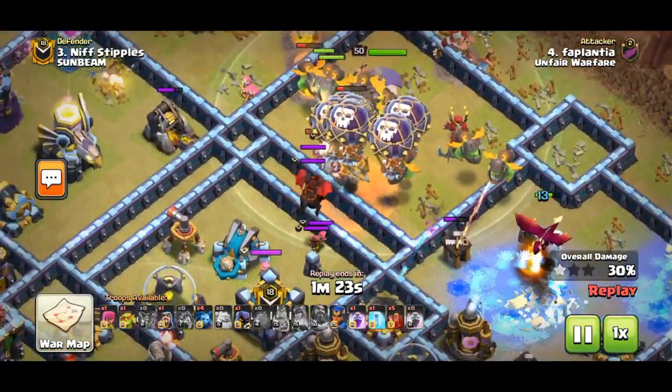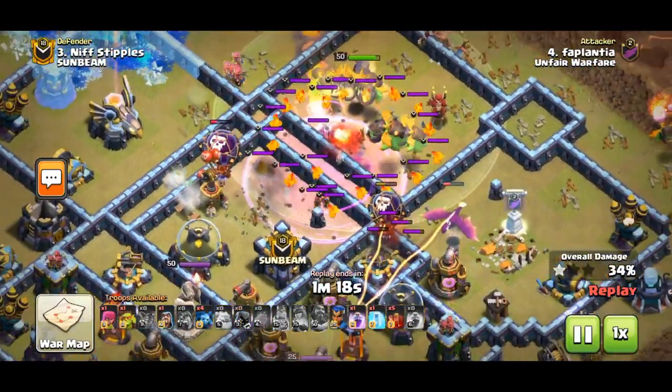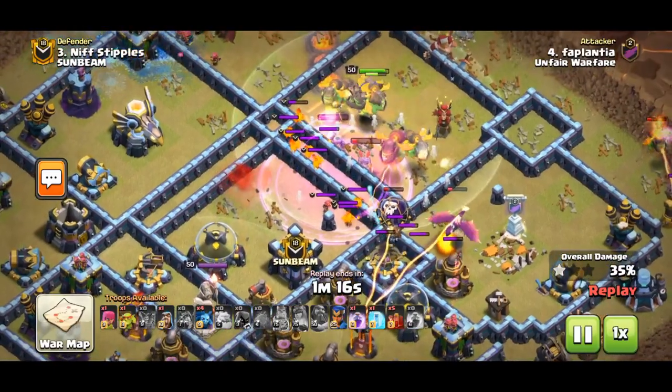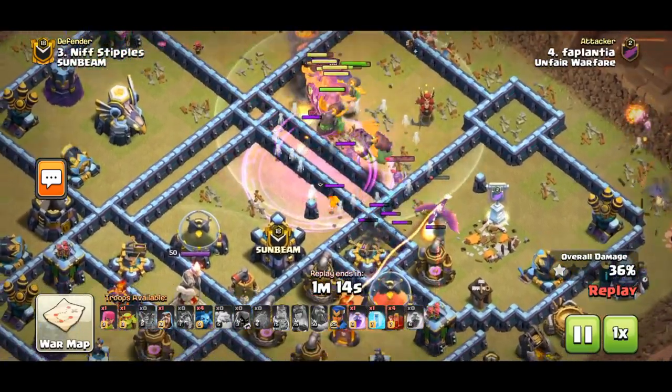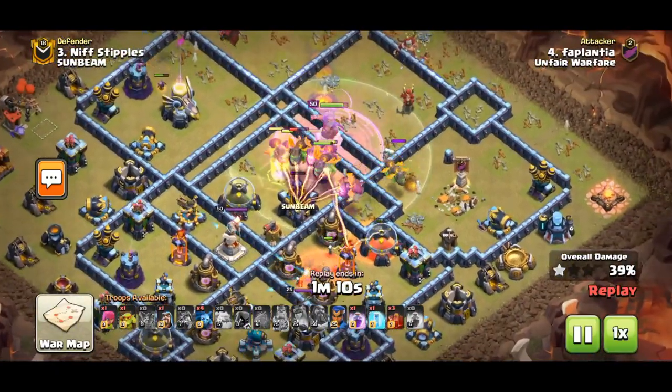Witch and mass archer CCs are uncommon, but if you come across them you should tome and rage when using dragons to get them through quickly while taking no damage. For other air strategies, just try to poison as many troops as possible and you should be fine.